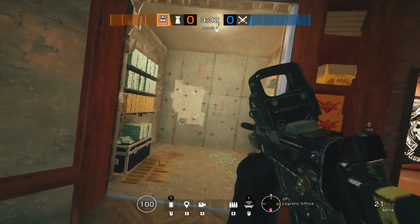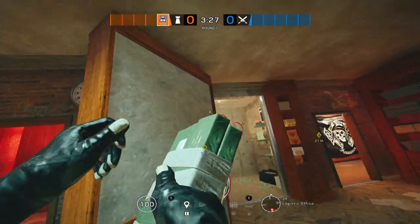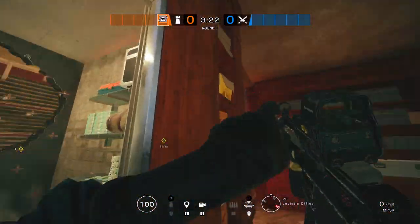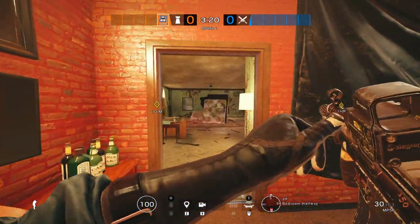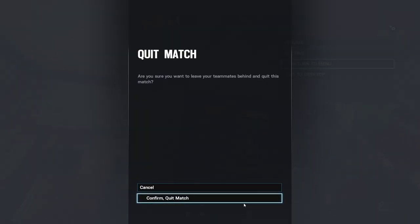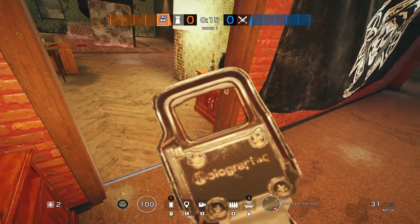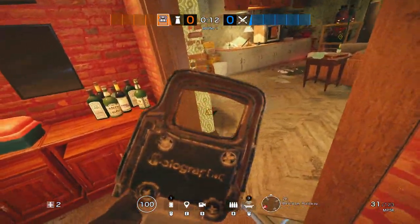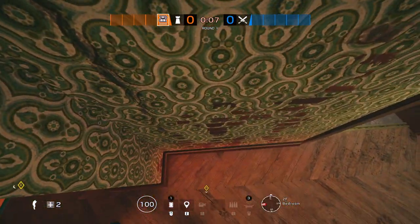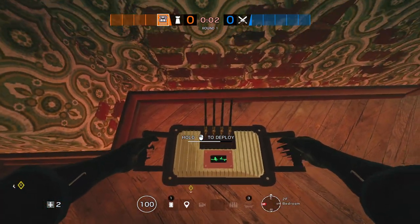That's why Mute is a very versatile operator - it has two roles and not just one. Sometimes you don't really need anti-breach on some sites, like Consulate upstairs. A Mute could do all the work and even jam a wall if needed. Also, if you are within range of the Mute Jammer, you don't get detected by Lion's scan or Dokkaebi's calling - which is always a good thing.